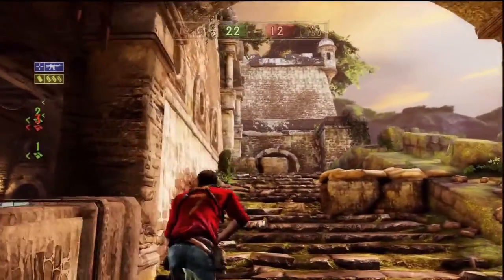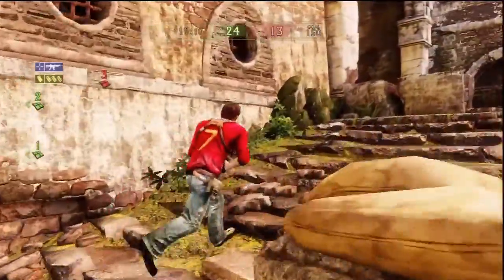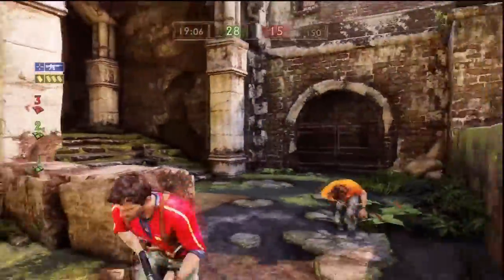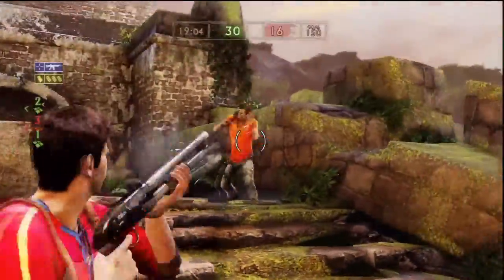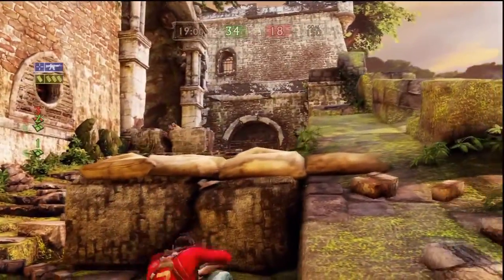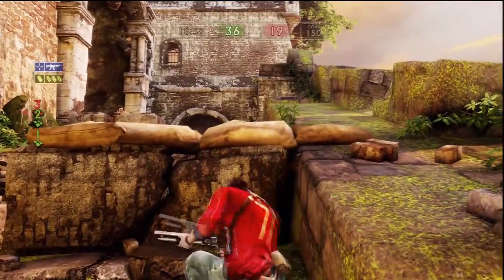This game type is a lot like Domination in any of the Call of Duty games, because once you have two of the zones captured the other team always spawns at the third zone. This is the only game type in Uncharted where you can spawn trap people — you can get some really nasty spawn traps going.